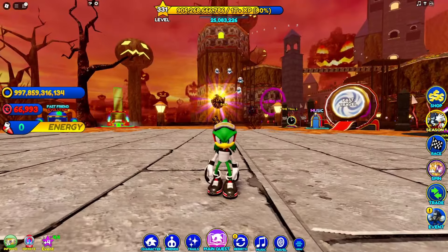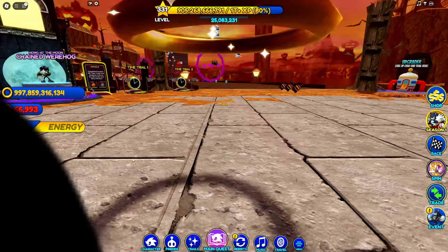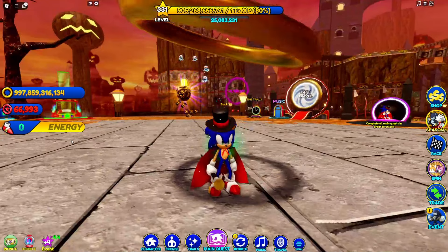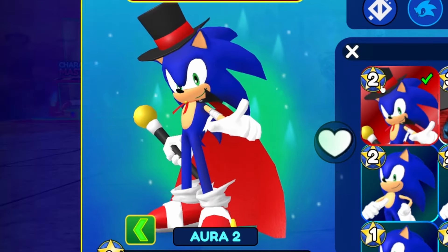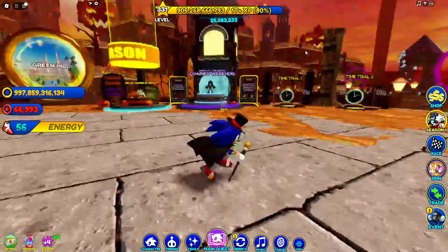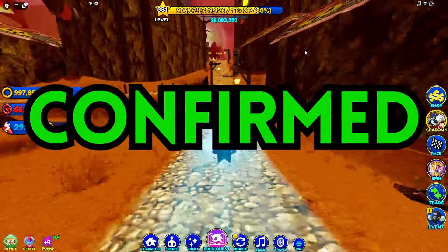Myth number three: Vampire Sonic has a new pose. To unlock the new pose, we have to equip the skin first. Typing him in - here's Vampire Sonic. Going to characters, yeah, he has a new pose on his banner icon. That's an improvement, that's very cool. This myth is confirmed.